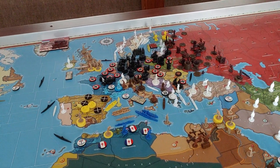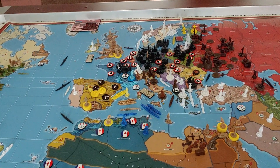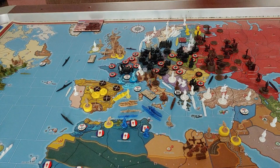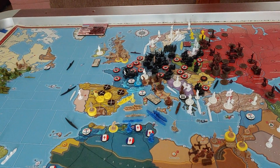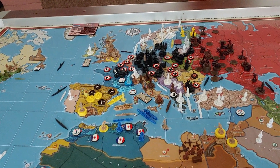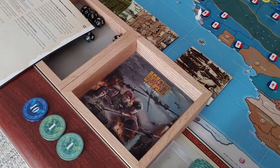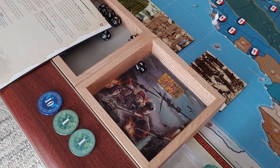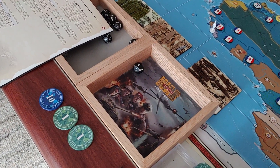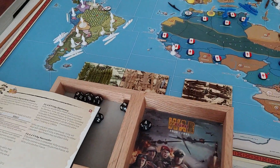Regardless, Italy has two tech rolls. They are at stage three for wartime economy, so that's one we're going for. The second one is improved construction. Both of them need sevens. Wartime economy got a four, improved construction got another four. So unreal with these tech rolls.